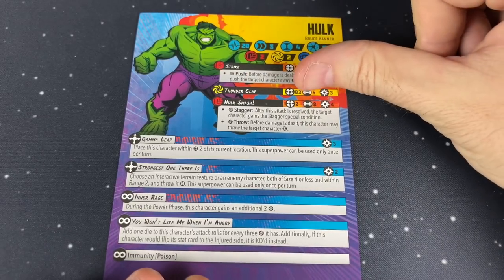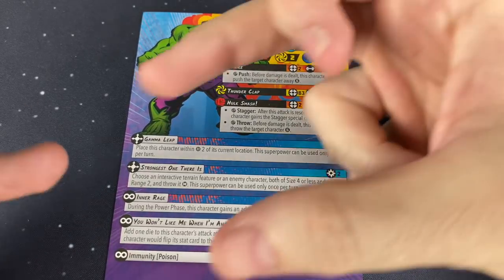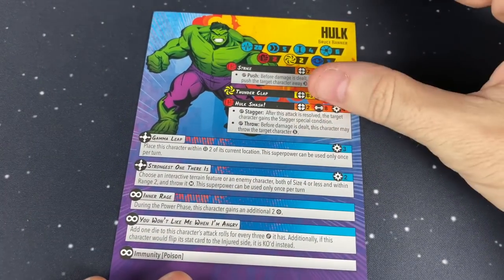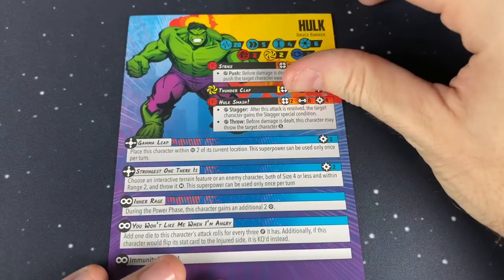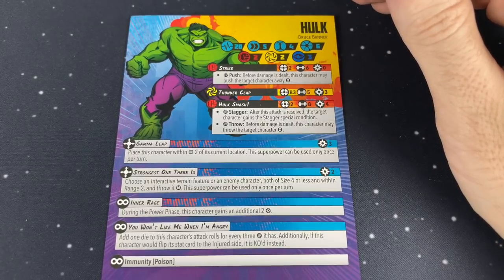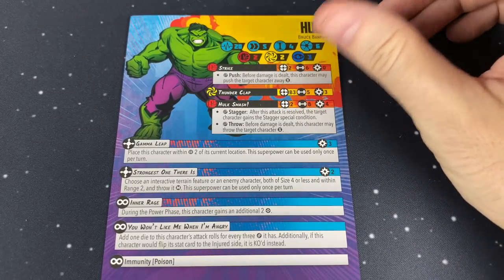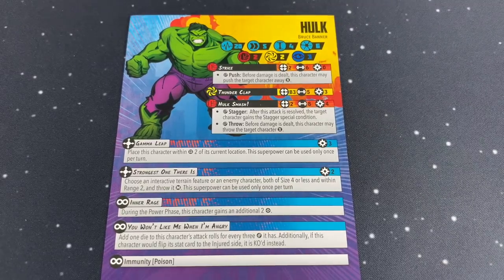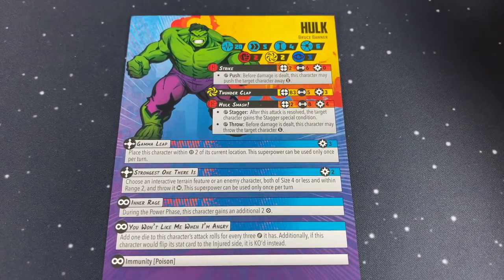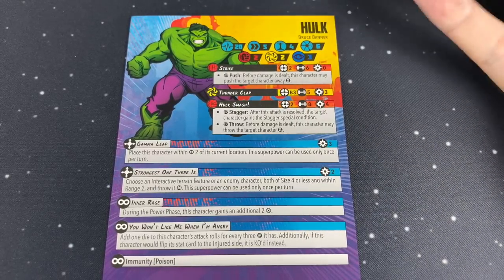He has Thunderclap, which is B3 — that's a beam weapon at range 3. You lay the range-3 tool down and everybody it crosses over gets hit. Allied people who get hit by a beam weapon just take one damage. You can hit multiple enemies, and that's going to be one of the signature things people try to do with Hulk — line up that beam weapon. Beam weapons are kind of rare. I think the only other one in the core set is Iron Man's Unibeam when he gets injured.